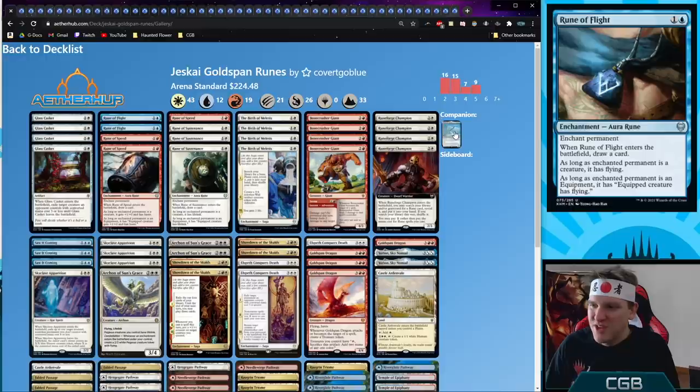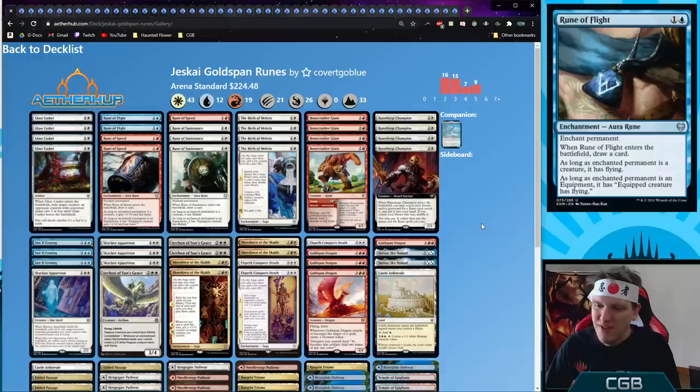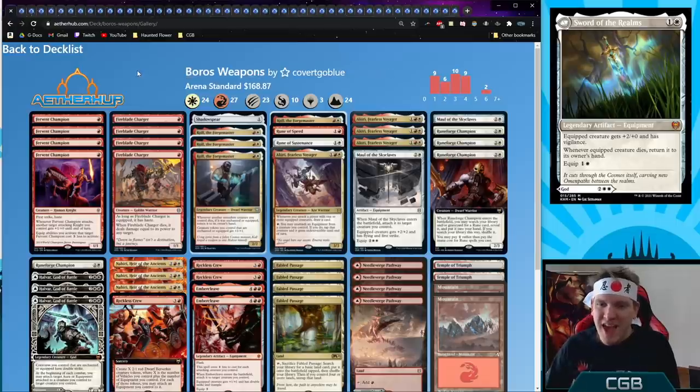Next, Jeskai Gold Span Runes — our first Yorion deck. We use Runeforge Champions, which we can blink to fetch more runes: Rune of Speed, Rune of Flight, Rune of Sustenance — these enchant any permanent and draw a card. We blink them with Yorion, use that blink to make Pegasus tokens with Archon, play Showdown of the Skalds to rebuild with card draw, Saw It Coming to defend, and Gold Span Dragon — we sack treasures to enchant it with a rune and make more treasures.